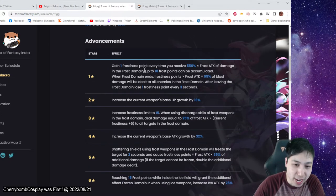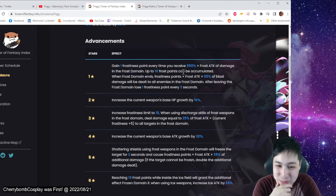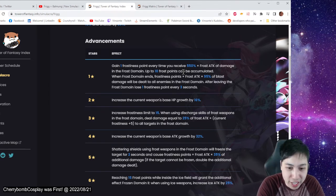Alright, we have advancements. You gain a frosty point every time you receive damage — or every time you take a hit or whatever. The wording is weird, but you get 10 points accumulated. When the frost domain ends, you deal frosty points times your frost attack at 95%. You hit all enemies in that area. If you leave that area, you lose a point every 3 seconds.